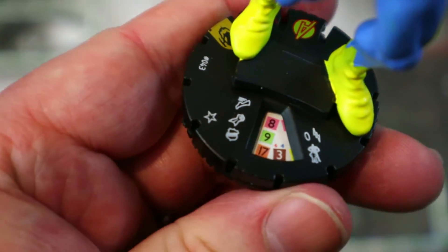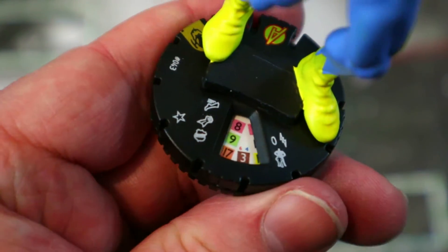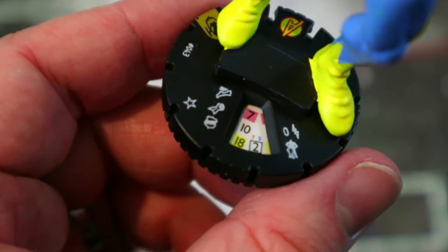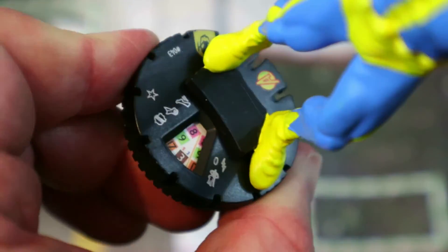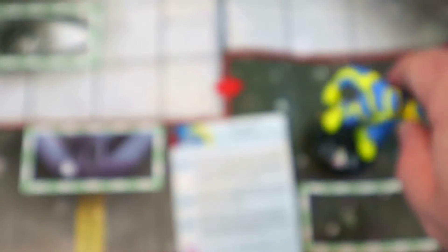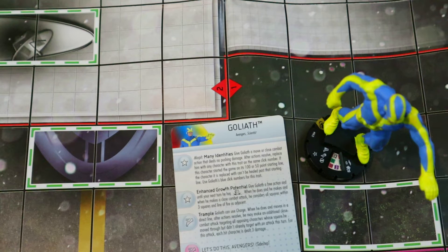At the 100-point line he still has the trample special Charge, 10 attack, 17 with Invuln, three damage, Close Combat Expert — still really good. Then you get some Perplex, more Sidestep, some Quake down to Toughness. At the 50-point line: Sidestep, Quake, Toughness, and Perplex. If he does take some damage he gets an 18 Defend and adjacent friendly characters can use Energy Shield Deflection. He does a lot for the team and can do a lot of damage. For all those reasons he's coming in at number three.